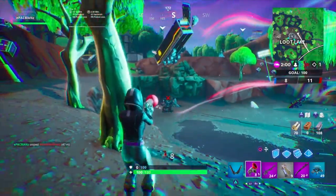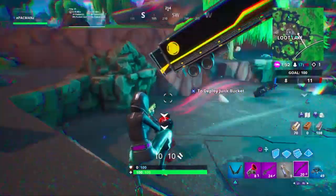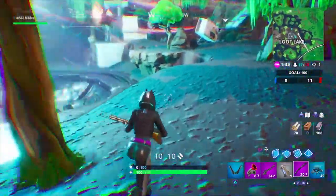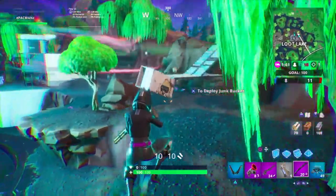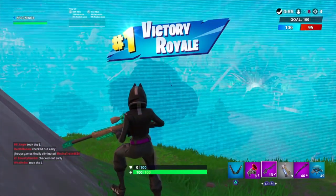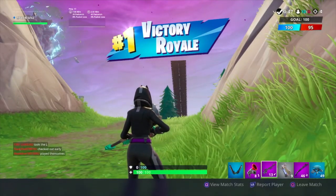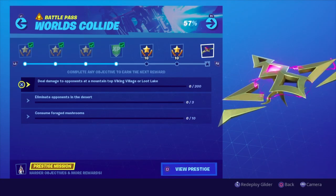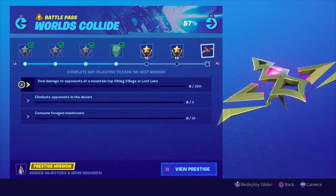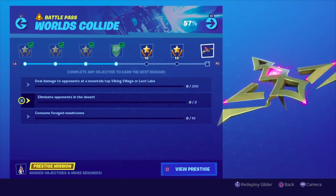We got the guy in the Mecha — that was 375 headshot damage, that is insane. I kind of just quick-scoped it too, so hopefully that counts. And a reminder: do not quit the game once you've dealt your damage at Loot Lake because it will not count — I speak from experience. Alright, we got the victory and we should get credit for the damage dealt at Loot Lake. But we apparently did not get credit for damage to opponents — interesting. Okay, it might be broken then.